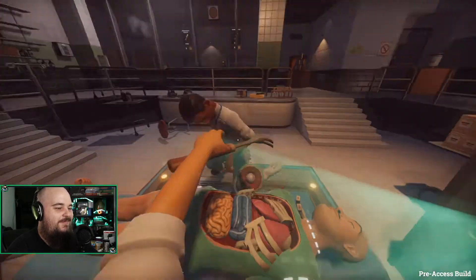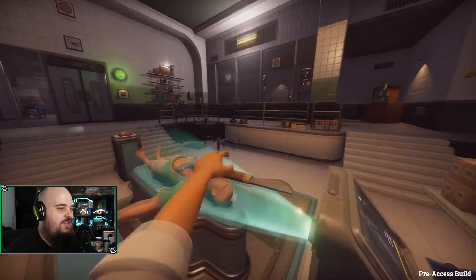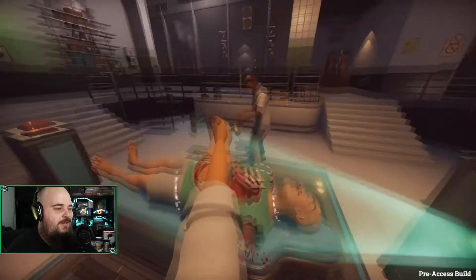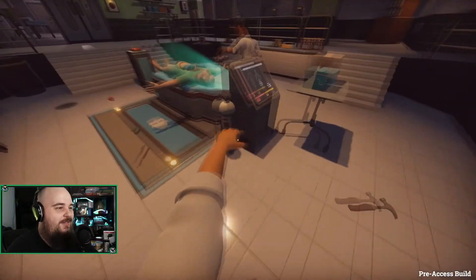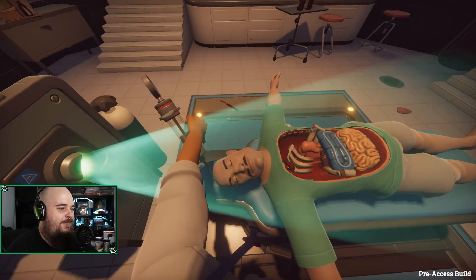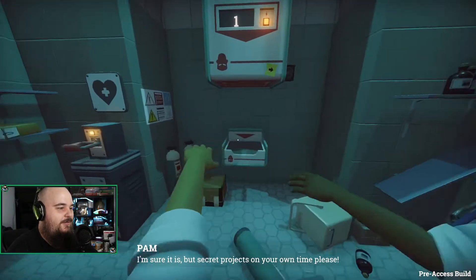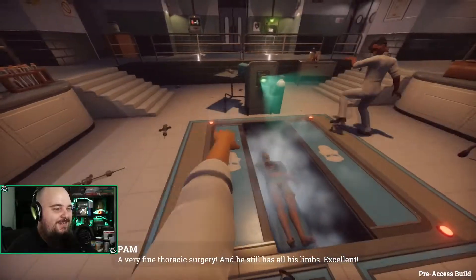Oh, you ripped off his arm. Alright, do you want to grab one of the yellow syringes? Just over that way. Alright, the bleeding has stopped. More blood — stop. Give him blood. Alright, I'll take it. Come on, Bob. Live. He's still bleeding. Okay, give him another transfusion — I'll stop the bleeding. You only get one heart. Alright, you can do the honors. A very fine thoracic surgery.